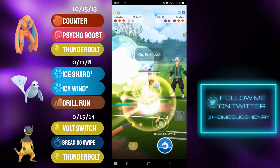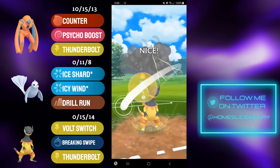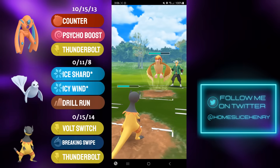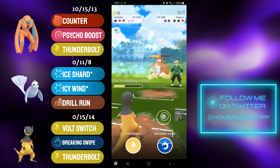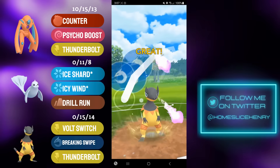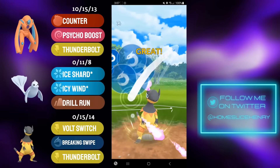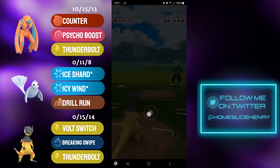In comes Heliolisk, farming up. Opponent is gonna send in the Frostlass, but Frostlass is not going to appreciate this Thunderbolt. Thunderbolt from the Heliolisk gets the KO. Back in comes the Pidgeot, but they only have flying moves. Heliolisk is very glassy, but I am able to withstand, and now I can make it to the back-to-back Breaking Swipes. Thunderbolt would have KO'd here, but I figured I have the new move — may as well test it out. Breaking Swipe KOs the Pidgeot, and that's a good game.